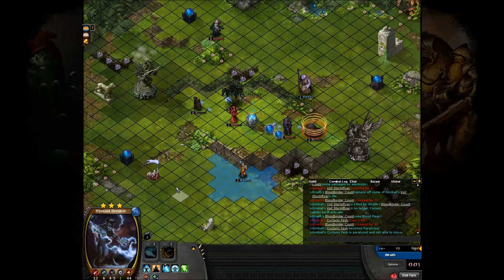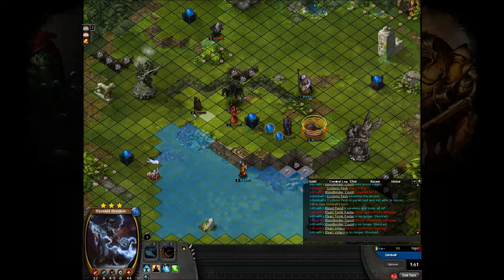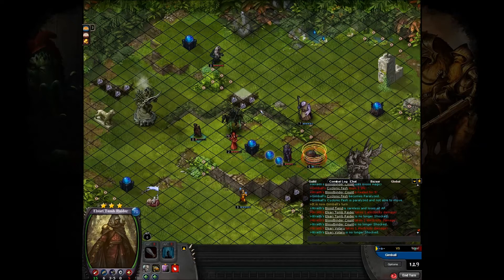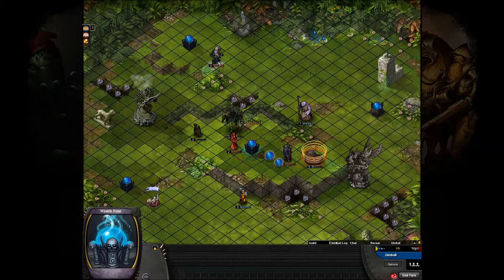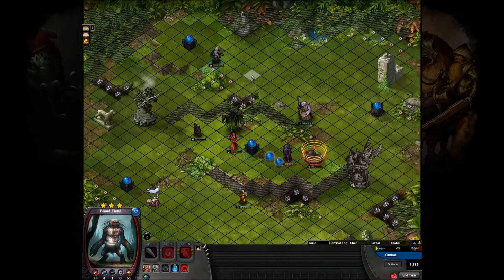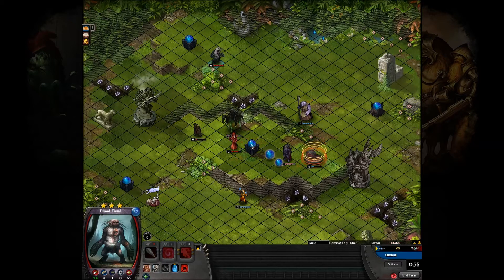We've got the Shaman and the Breaker here. He can get over and contest that font with that Breaker, but that would put him in a pretty bad position as far as getting Retaliated on — these guys are all range, all five range, they can all move in real easy. He's still leaving his Blood Fiend up there, just holding it to hold the font. If he were to move it up closer, he'd still be holding the font but also in range, so he's keeping out of range for now.